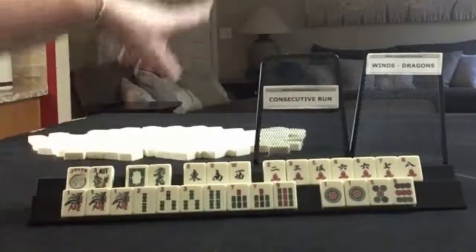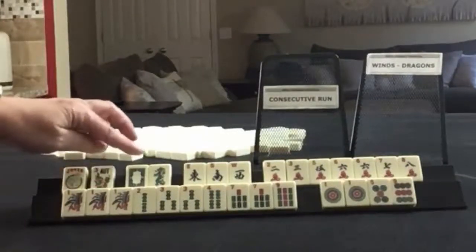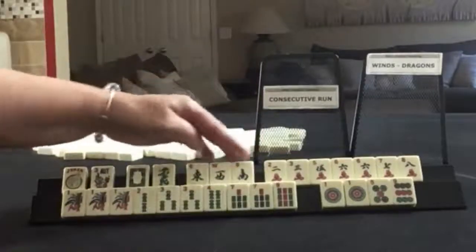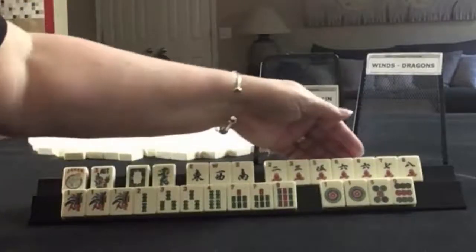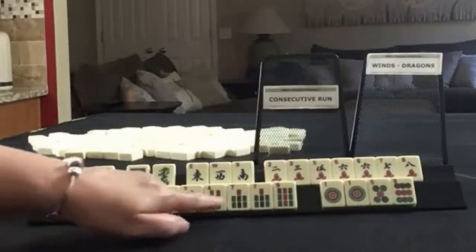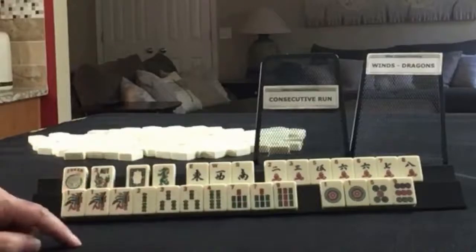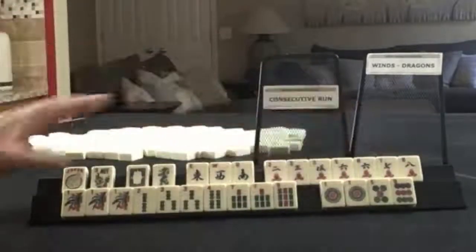We need to force consecutive run and winds and dragons. We have a little of both. We have a joker, flower, white dragon, green dragon. Almost news — east, west, south. Here we have two, three, five, six, seven, eight — pair of sixes in cracks. In bams, we have a pong of ones — two, three, four, seven, nine — pairs of threes and sevens. And then in dots, we have one, five, nine — pair of ones.